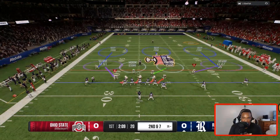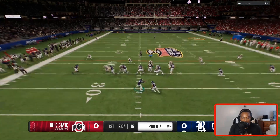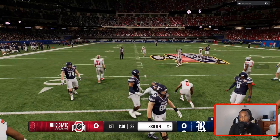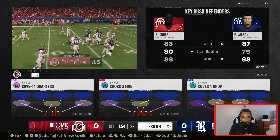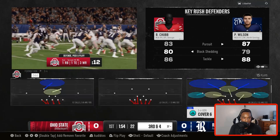Second and seven. We're going to man up the running back with Micah Parsons just in case they go to him. That's why I like the 3-4 — it's really good against the run. We have the D-line to stop those inside zones, and you can see Bradley Chubb, one of our newest upgrades, making a stop.